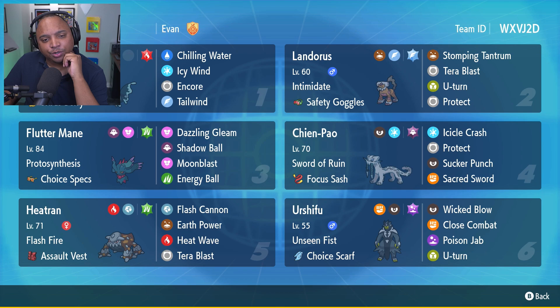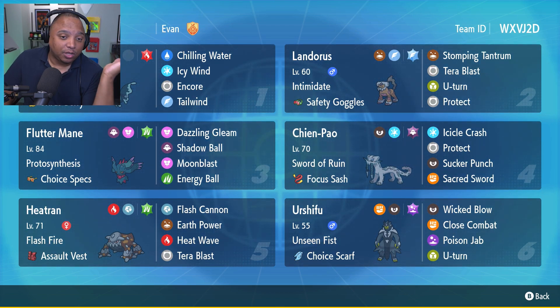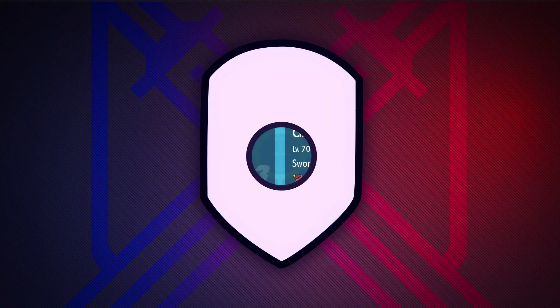So that's Fluttermane and Heatran, both of which have Tera Grass and both have an 80-power Grass-type move. It's nice to have that option, especially for all the Water types and Ground types kicking around. On Fluttermane, sometimes I'd prefer Tera Fairy so Dazzling Gleam and Moonblast does more, but we'll see if it's relevant. Anyway, let's go take this team onto the dance floor and see if we can get some cool wins with Lumineon.